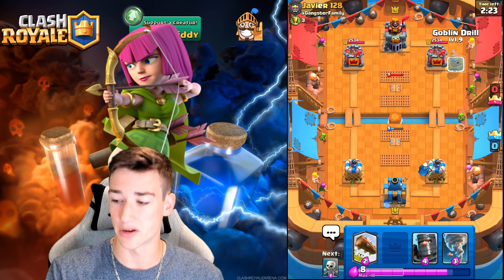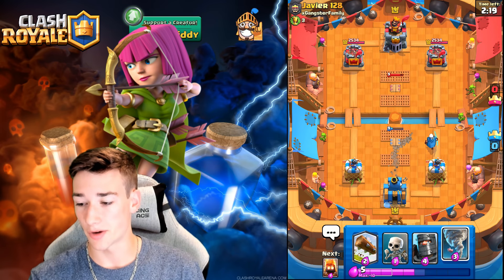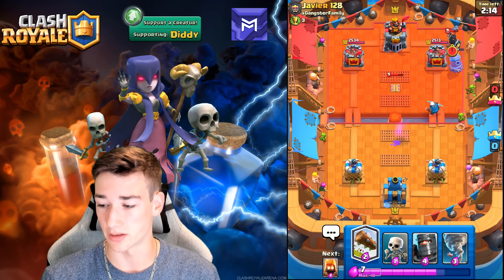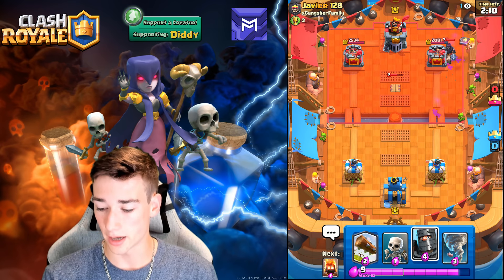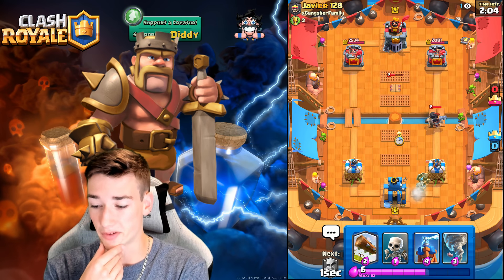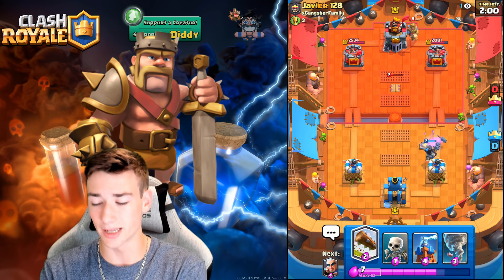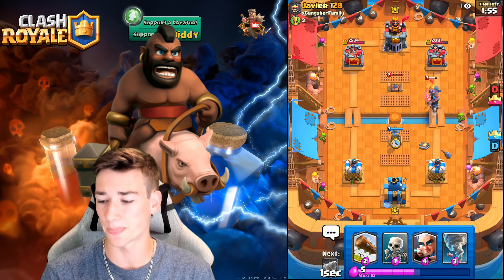We're going to go ahead and Magic Archer in the back to see if he's got a Fireball or something. If he doesn't kill it with a Fireball, we might be able to push up with a Dark Prince and a Goblin Drill. I think we're going to go for a Goblin Drill way out here — he might have a Valkyrie, but if he does, we can Tornado it so the Magic Archer gets a nice lineup. Let's see what he does. He goes Dark Prince. Interesting. The Magic Archer will get some shots off, which is nice. We'll go Dark Prince of our own. It looks like Double Prince — that's interesting. It could be an Electro Giant deck.